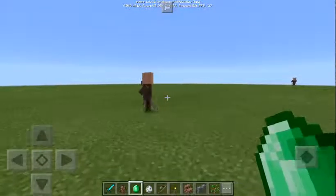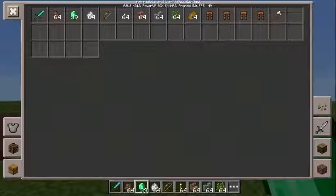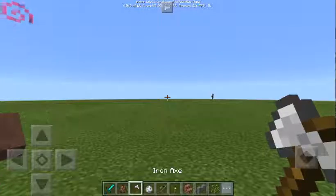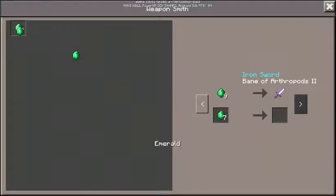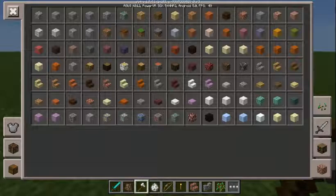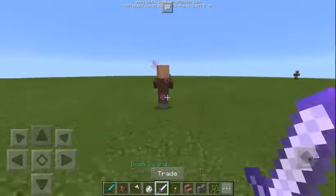Blacksmith — weaponsmith, yeah. Iron axe for six emeralds, and then if you... as you can see, the iron axe will be — Bane of Arthropods, as you can see, that's very nice. Thank you very much for the trade. As you can see, another one, another one — what will it be?